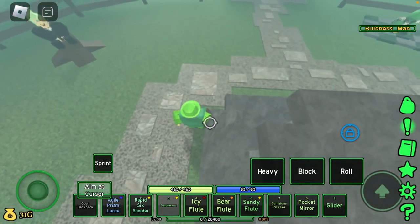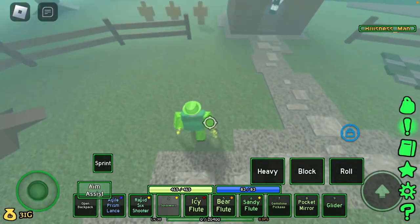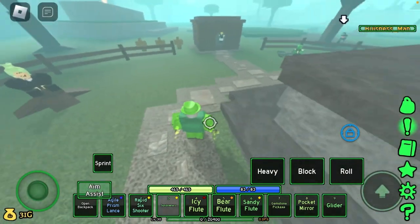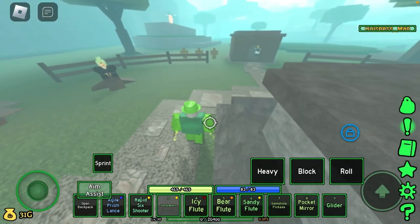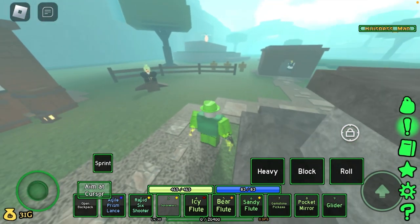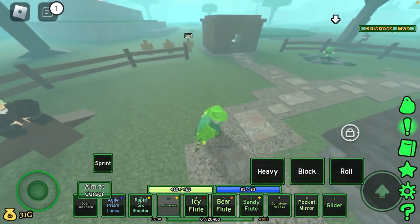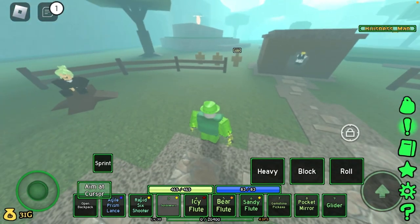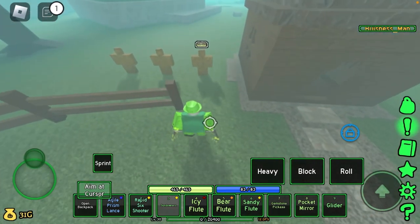We're going to be testing from a few different distances: mid-range, close range, and far range. Let's get right into it. First off, testing the Sundowners — from far range: 9.28 damage, which is not good. From mid-range: 21.58.